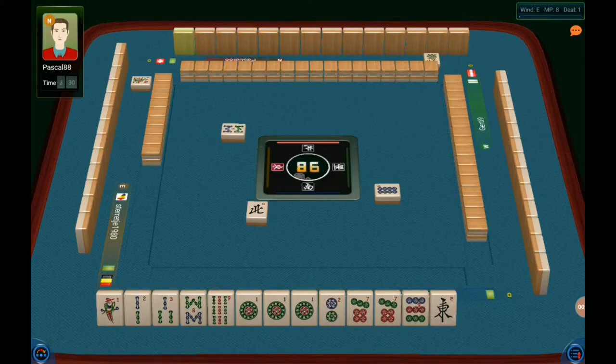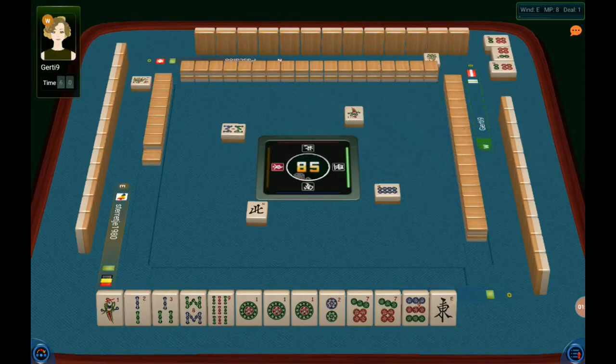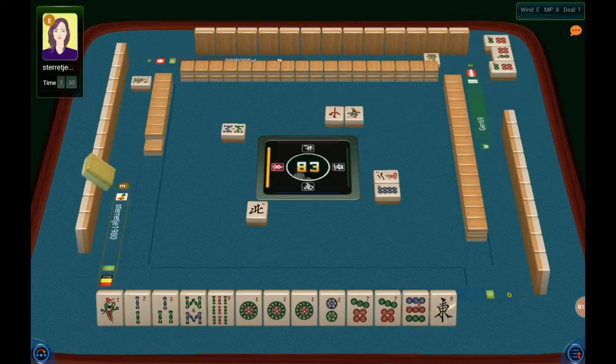I'll discard 7 dots. And I'll discard possibly East as well. What we'll have in the end: all chows, outside hand 4 points, all chows 6 points, voided suit without cracks 7th point, and some combinations of two chows — two terminal chows in BAMs, mixed double chow 1, 2, 3, 1, 2, 3 for example, and two terminal chows in dots.